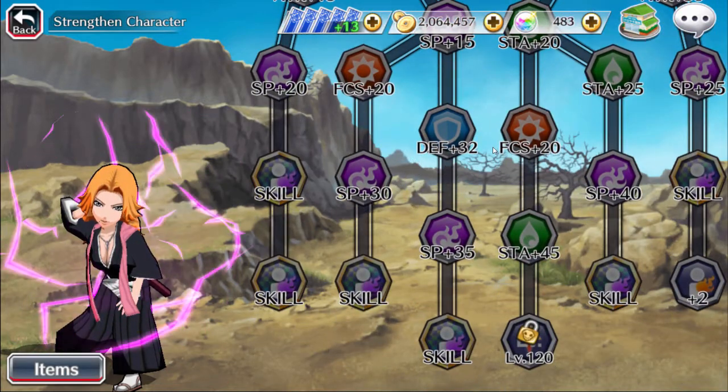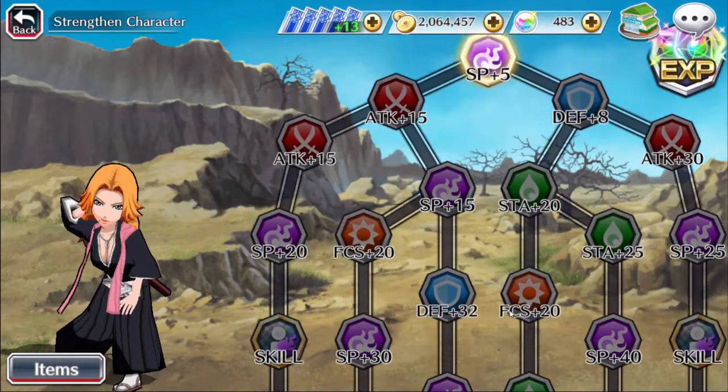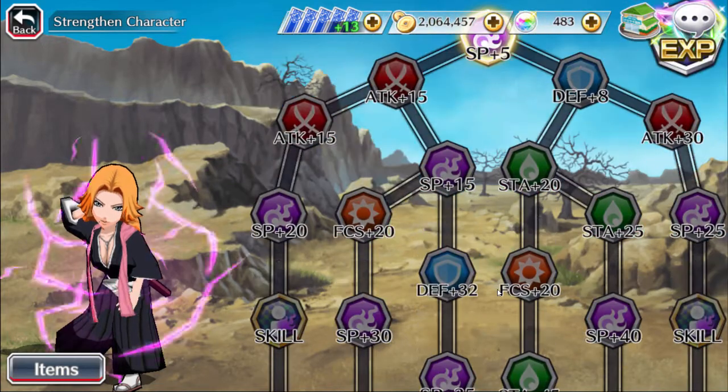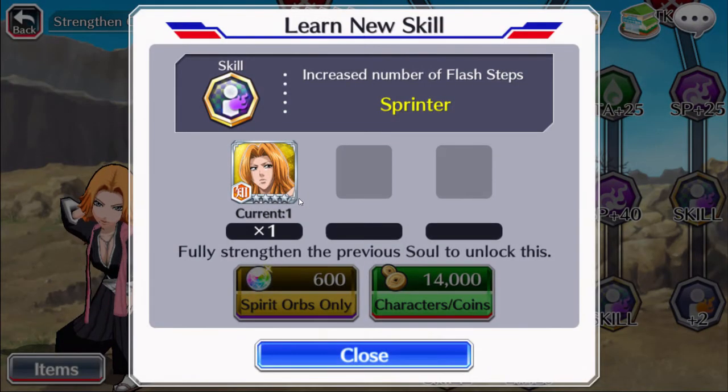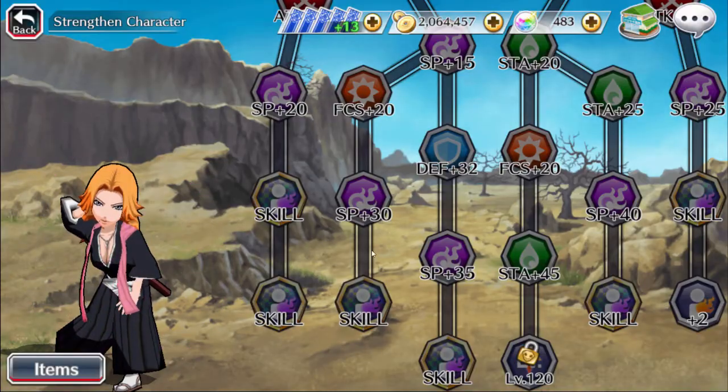A ton of purple, and a little bit of red and green as well, so we're going to have to work on that. Let's check out the skills. The first skill is going to be the flash step, of course. You only need the 4-star one, so that is pretty nice. I will work on getting that.